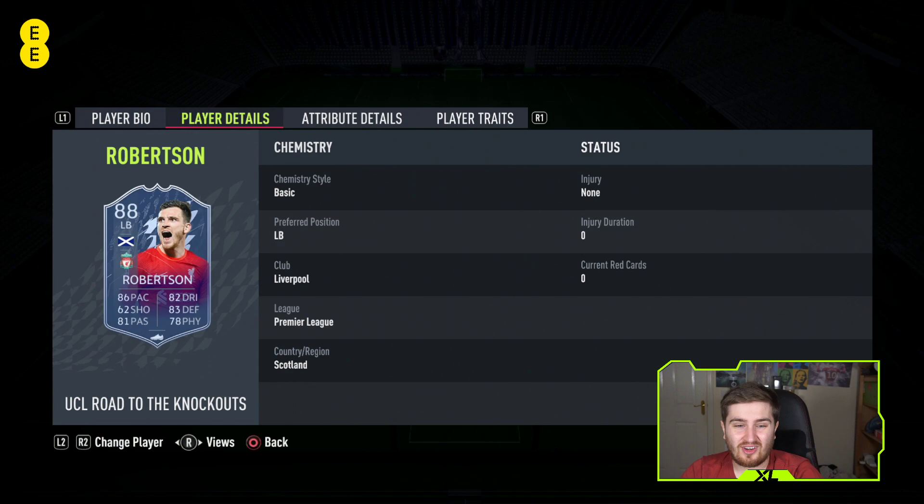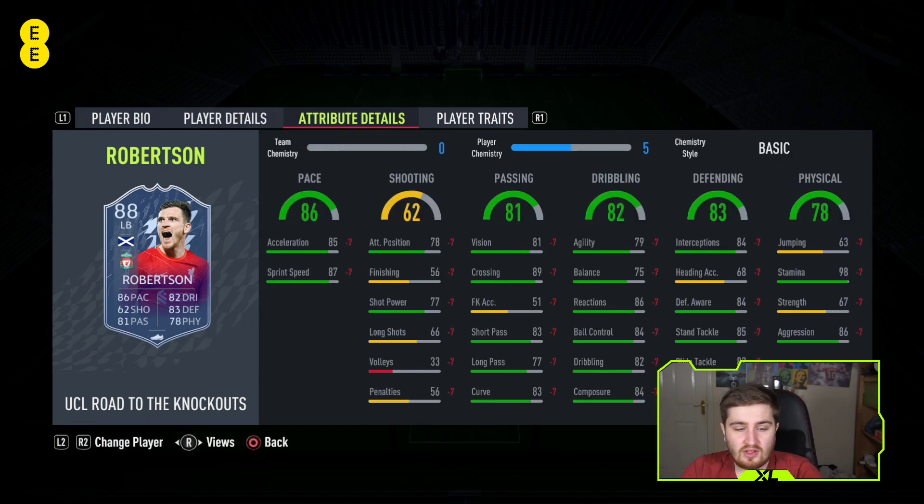Skill moves and weak foot are not very good on Robertson - it's not essential but it's a benefit. I'm basing this card off his 88, but he's almost certain to get a 90 because Liverpool won three of the four Champions League games and made the knockouts. Robertson's already guaranteed an 89, and when he gets to 90 with extra pace this card probably shoots up the top five.